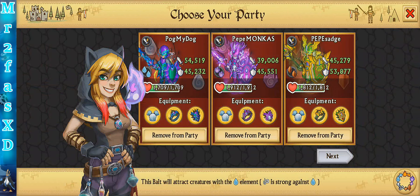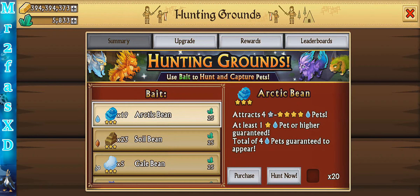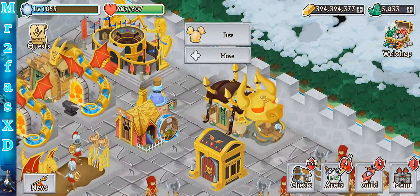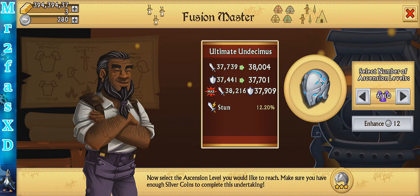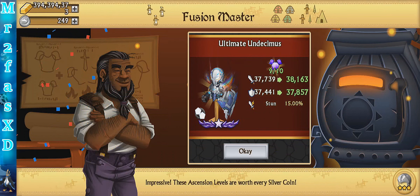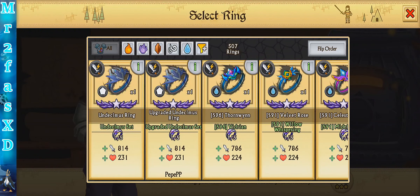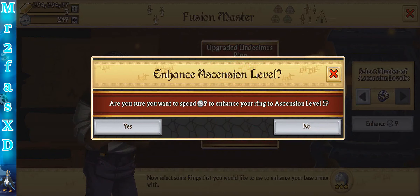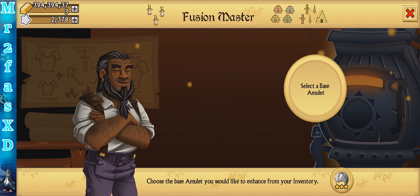I gotta max this out too. There are all the knights — very satisfying just looking at it, feel very accomplished. So we're going to max this bad boy out to the max. Got about 500 more attack and defense. The stun is what's most important. So we're going to use the silver coins on the upgraded because we kind of know the differences in stats between the regular and the upgraded.